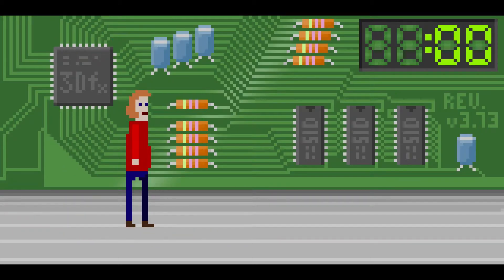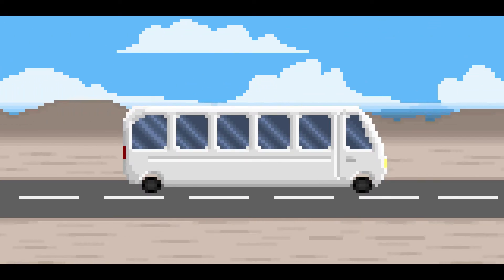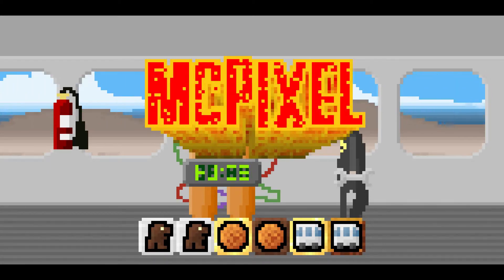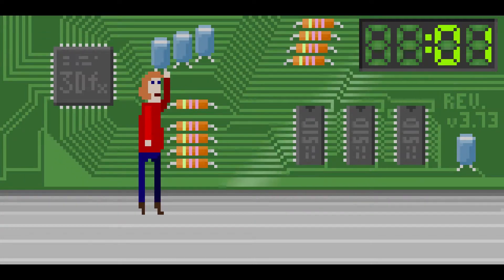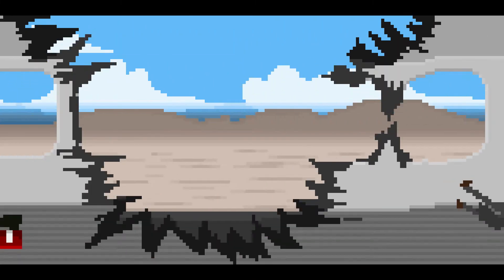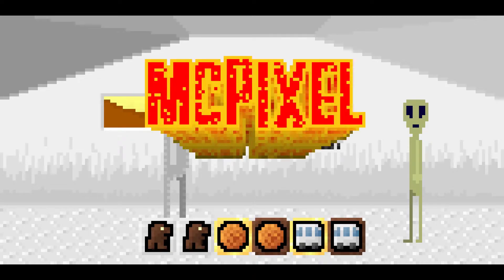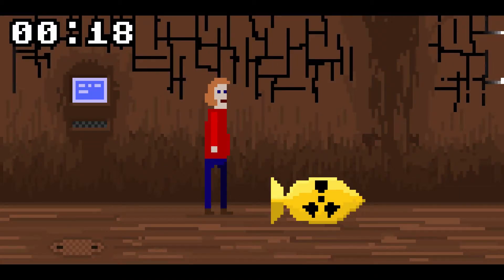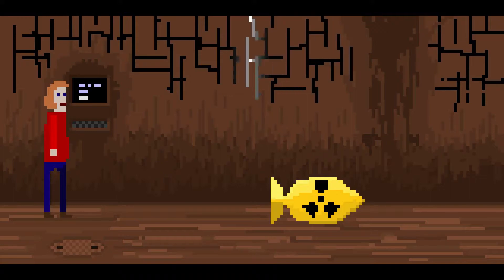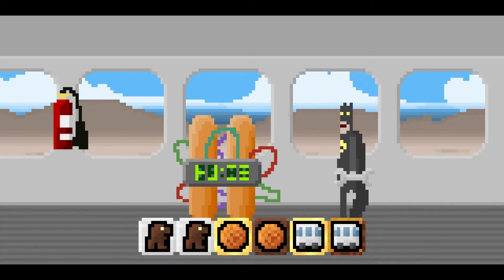Now I just have to figure out how to disable this thing. I saw a bunch of capacitors in there. I feel like if you pull one of those, it'll probably stop, right? Or is that a fuse? It's a passive, right? See, I fucking suck at electronics, like hardware-wise, on the small levels. Dang it.